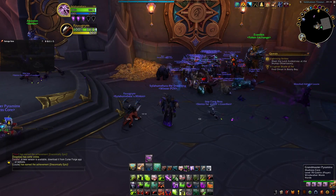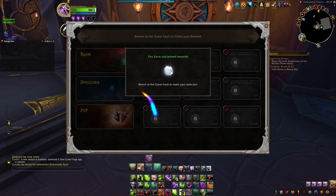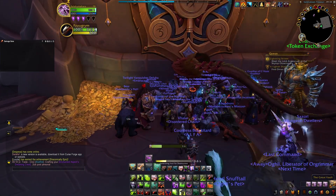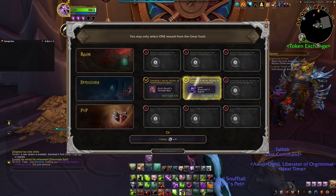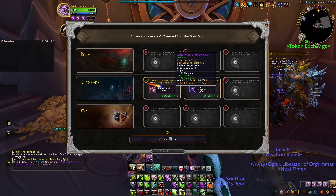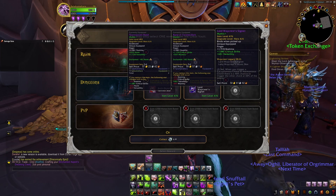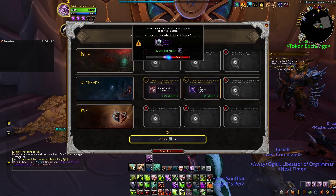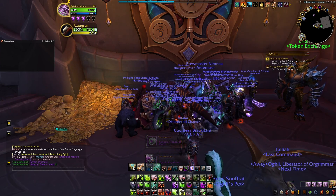Same as last time guys, let's go over our vault and see what happens. So today's vault on the warlock is a pretty small vault — I've kind of been neglecting my warlock. We are Destruction spec, and we have two rings, both of hero level, none of which are an upgrade. So we're going to take the coins of merit with our 19 keystone. Throne of the Tides — don't we love Throne of the Tides?